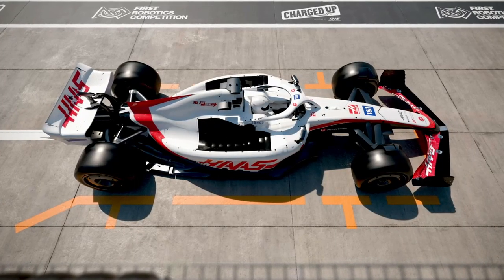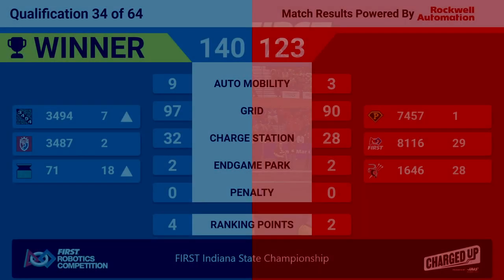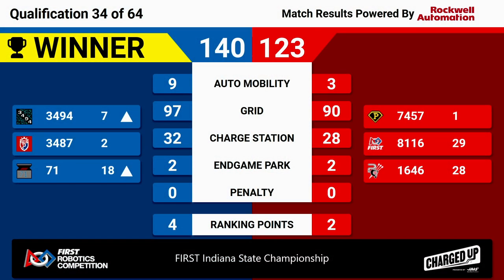We have the scores — let's take a look. It's the Blue Alliance winning 140-123. The top of the table remains mostly consistent, except the Quadrangle moves up to number seven. Red Pride stays at two. 71, Team Hammond, will move up to number 18 as their alliance picks up four ranking points in a match that was entirely decided by the grid and auto-mobility.